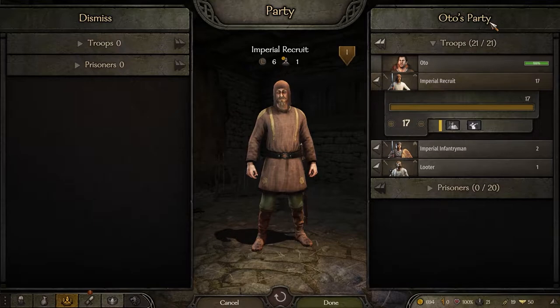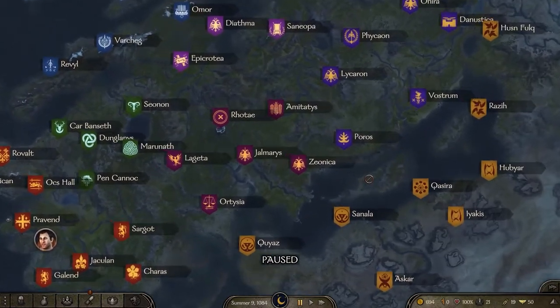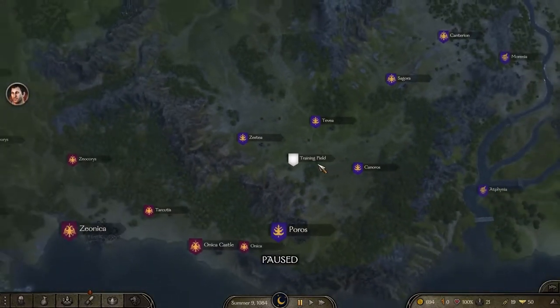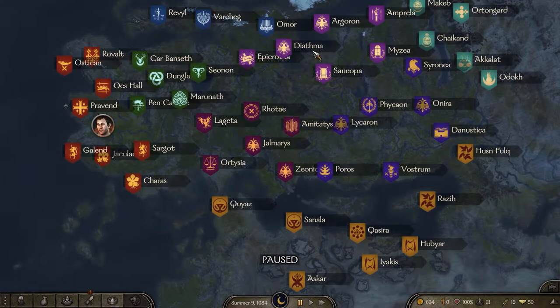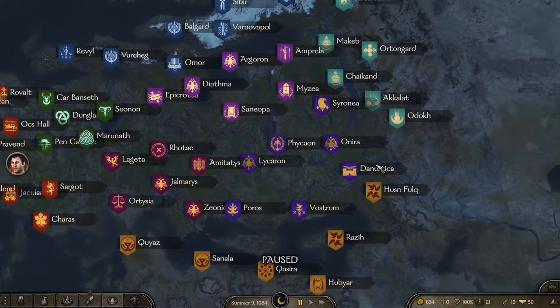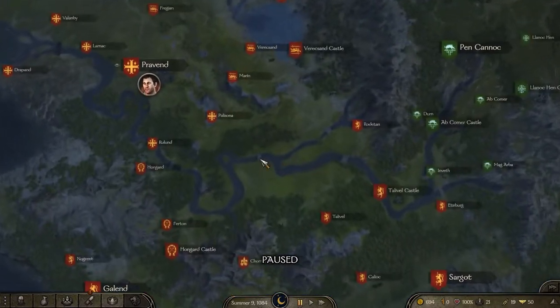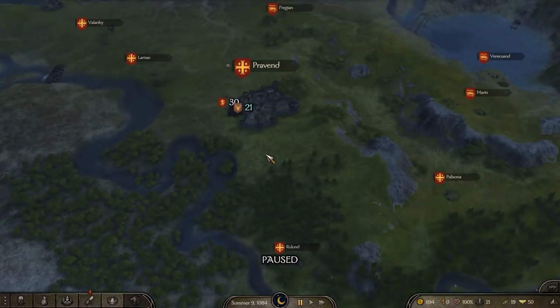Vlandian recruits don't get a shield until tier three. So whilst you're looking for the particular quest you're about to do, find as many looters as you can and fight them to get as many imperial infantrymen as possible. What I've done is recruited as many imperial recruits as I can and made my way to a non-imperial faction. What I'm about to say has no basis of evidence, but army of poacher quests seem more common in non-imperial faction cities than imperial ones.